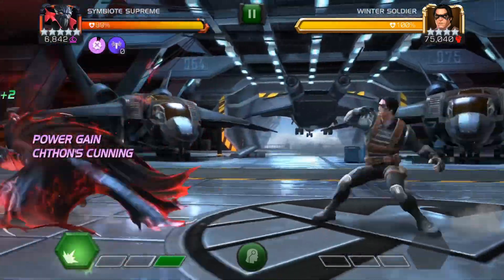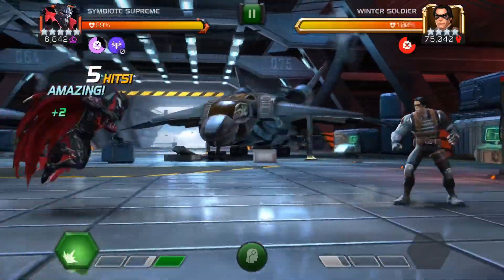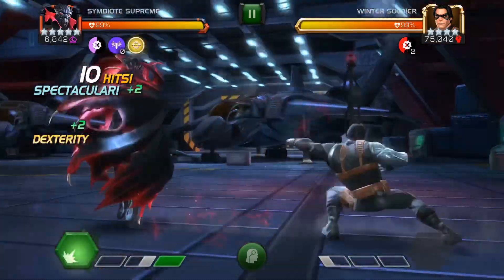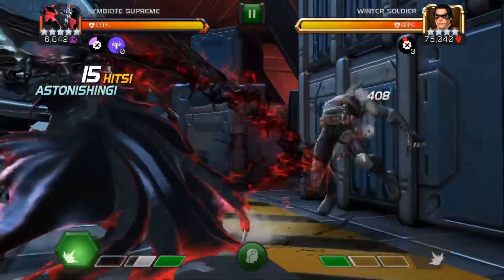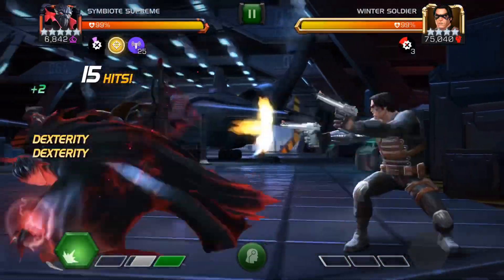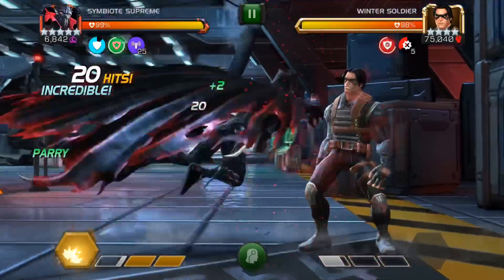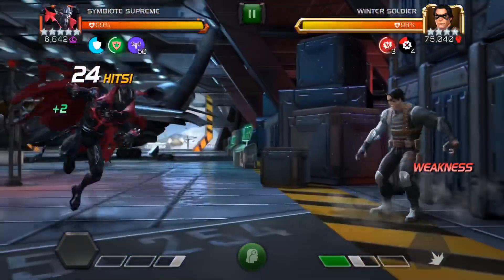As I understand it, he has three phases that he just cycles through every 15 seconds or so. The first one is Cthulhu's Cunning, and it seems to be the phase where he can have a power gain buff, which helps because his power gain is really slow — it's just on a timer instead of actually getting power from blocking and from hitting.